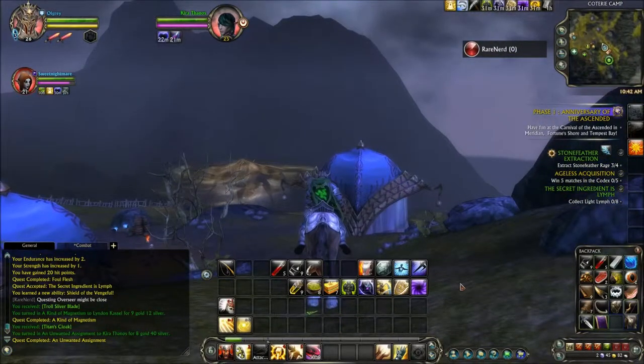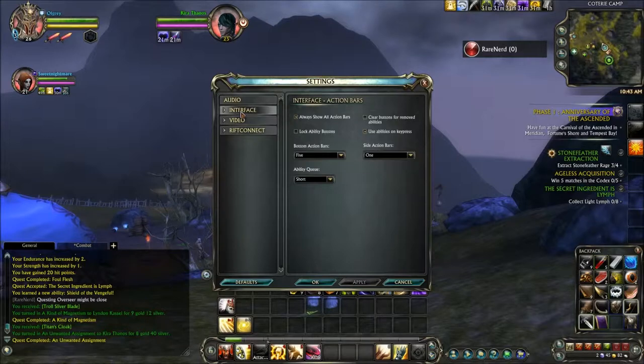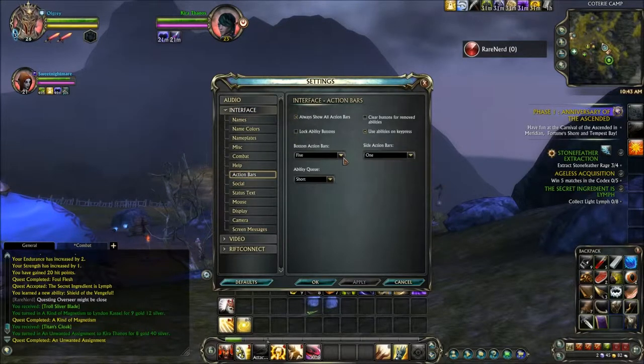I had somebody ask me about how I get the extra bars that I use. It's pretty simple really — on the action bars: System, Settings, Interface, Action Bars, and there's the dropdown for how many you want. You can have up to seven. There's your side one — you can have one, which I've got. If you put two, I believe it puts another one over to the left-hand side. I've no idea what it does when you ask for three or four — it probably doubles up on each one.